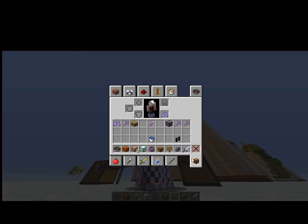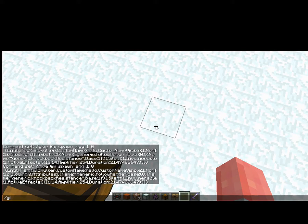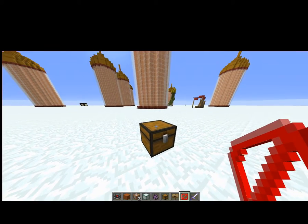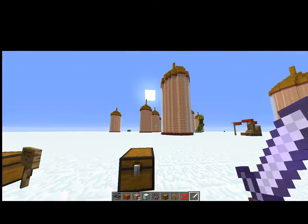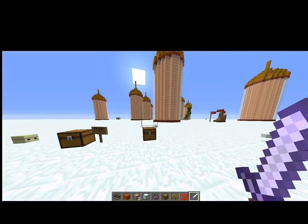Method two: you're going to want to take a barrier block. If you don't know how to get it, type slash give at P, then barrier, and press Enter. Shift-click to place it on top of the chest. They can't open it because of the block on top, but they might figure it out since they can see it and they won't be able to jump on top — so this one sort of works.